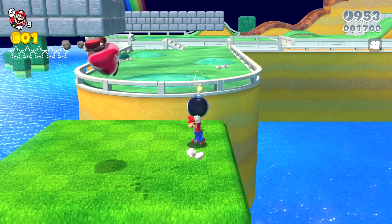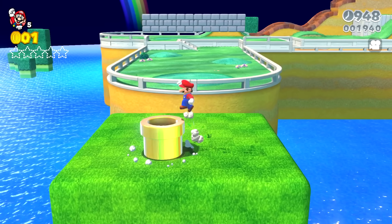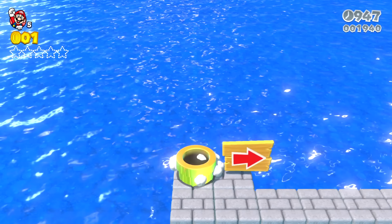There's one ceiling Goomba here, but there's also a bomb for Mario. So if Mario throws this bomb at the ceiling Goomba, it can explode, and a new pipe appears for Mario.